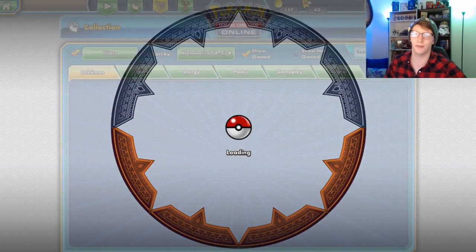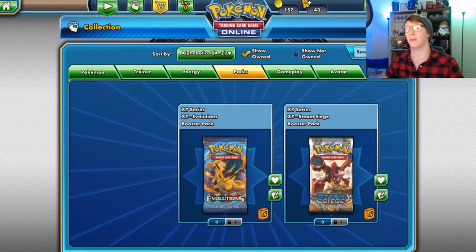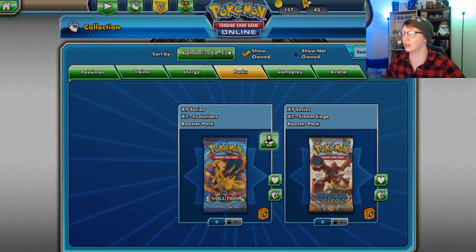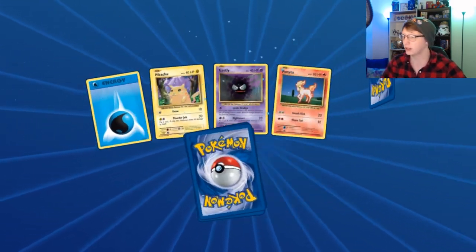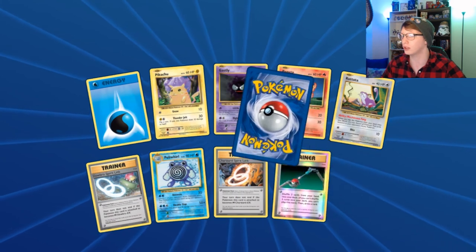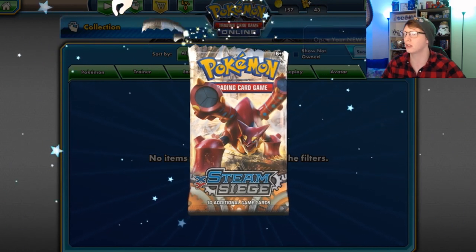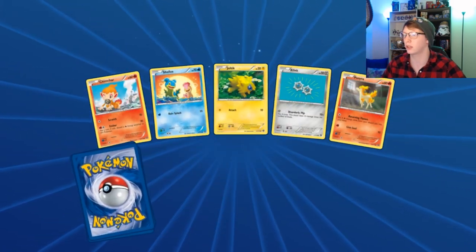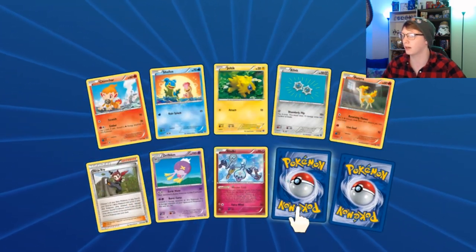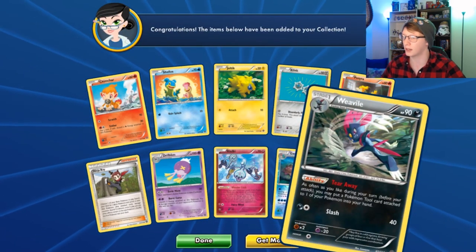So you guys stuck through it for me. I'm working now to where I don't open packs at the end of videos, but I do have two random packs here — I'm gonna open up real quick to add a little added bonus. That full art Charizard would always be great. Evolutions and then Steam Siege. Steam Siege is so good — it was such a good set. I got a Weavile — Weavile tear away is a really good Weavile.